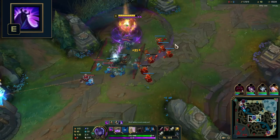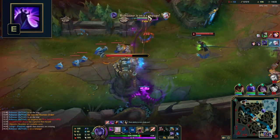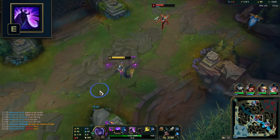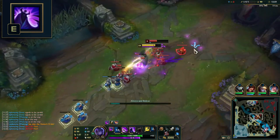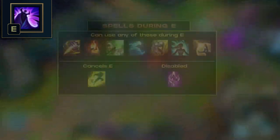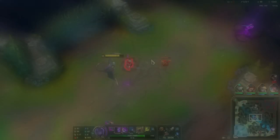Use E to reduce damage whenever you need to tank a tower shot, then quickly Q to cancel and dash away. You can tank up to two tower shots if timed well. It's great at baiting enemies under your tower as enemies will try to finish you off, only to have their damage reduced. Even though enemies can cancel your E's damage with hard CC, the damage reduction part will still be activated. The most useful summoner spell you can use while performing this ability is Smite. Flash will cancel E altogether anytime you use it.